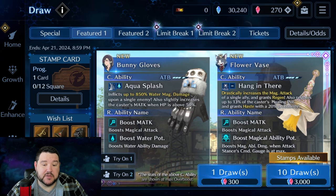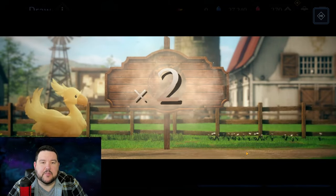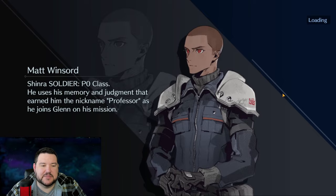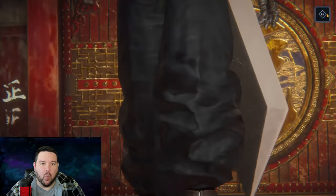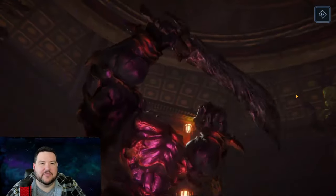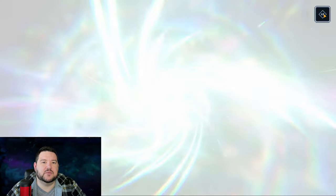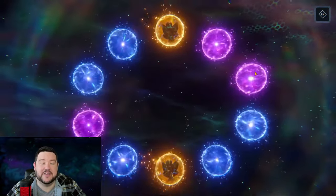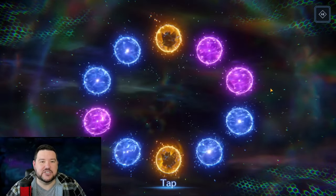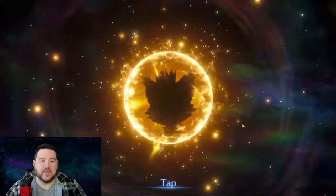With all that out of the way, I'm going to get into the pulls. I'm a little apprehensive — I've had very big swings over my last three or four sessions. Customarily I'll watch this one time, then skip forward through all of them. I also want to address the common opinion that putting other weapons for a featured character on your wish list somehow interferes with the odds of getting the featured weapon. I don't believe that's true, and I don't think it actually hurts your chances of getting the featured weapon on the banner.